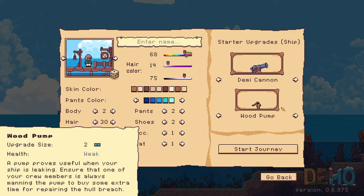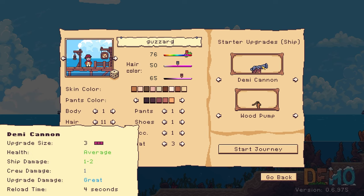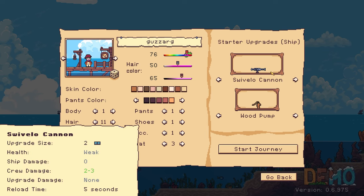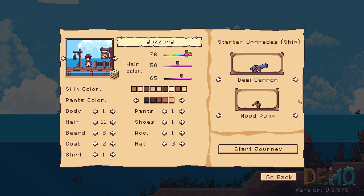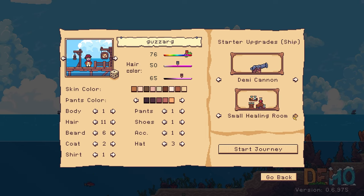Without further ado, let's get into it. Oh my goodness. Okay, well guys, if customization is your thing, you got something going here. I'm going to go Guzzarg. How about that for a pirate, right? We got a Demi Cannon, the Swivelo Cannon, a bronze cannon. The wood pump, small cargo room, plus one extra inventory. One-way barrel.